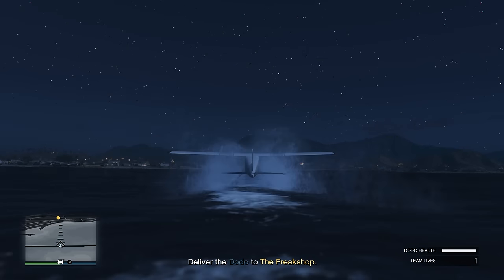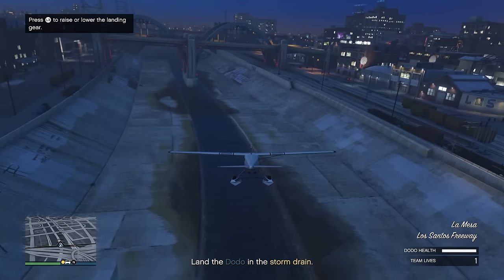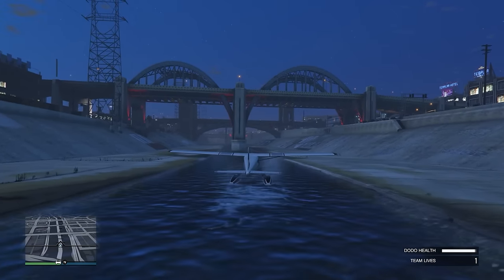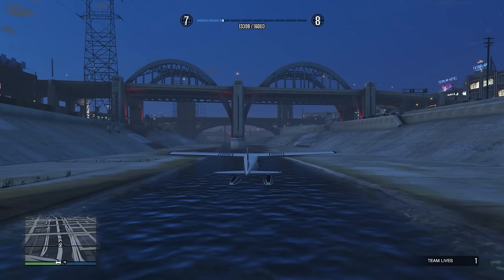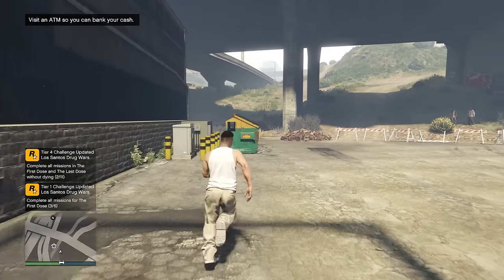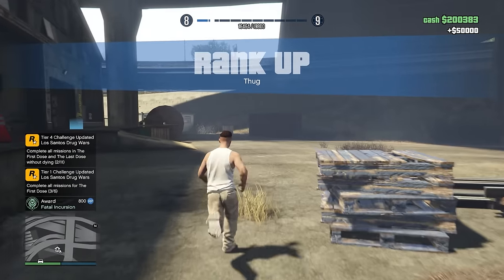Once you've picked up all the packages, hop into the Dodo and fly back, landing in the canal. It's a bit of a complicated mission so take your time, but using the Duke of Death and the homing launcher for Stab City should really help. And of course you're going to get the $50,000 first-time bonus plus mission pay, so another $60k to $70k.